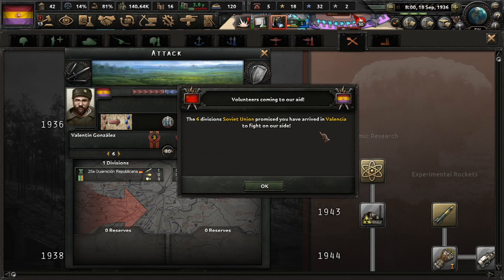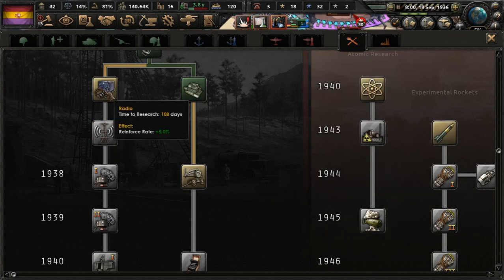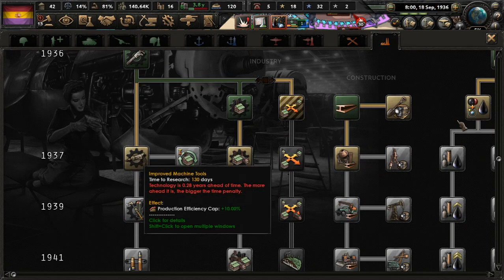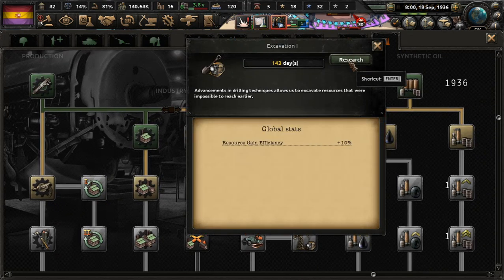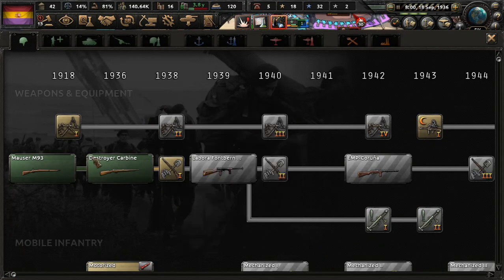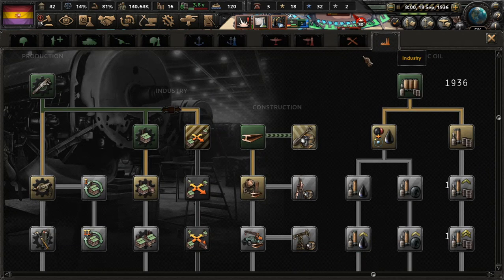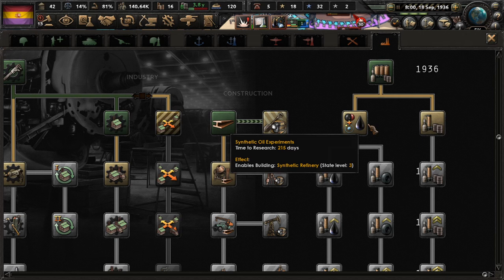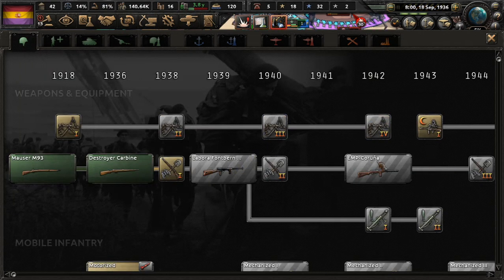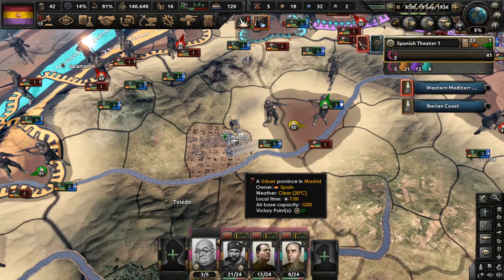Six divisions have arrived in Valencia — thank God, somebody who knows how to fight. Zero attack, oh my God. So I'm going to leave... still a little too early for the 1937 techs. But let's go ahead and get excavation one, hopefully help our research situation a little bit. And we should probably — can we do anything with the military? Yes. Support weapons one. Actually, let's have a look around and make sure there's nothing more pressing. Our oil situation is okay for now, so I'm going to leave it because we're in the green and gaining. Yes — support weapons one.